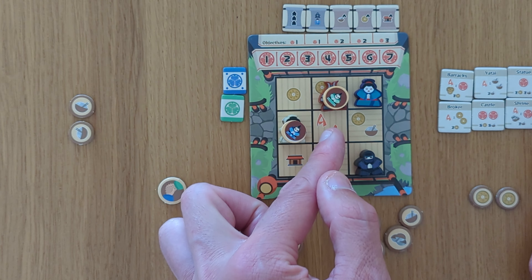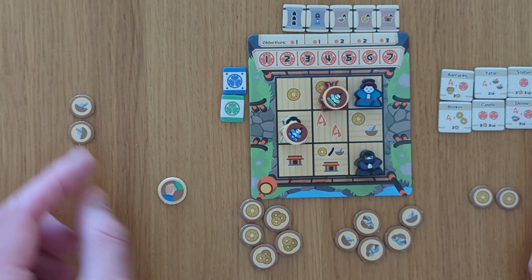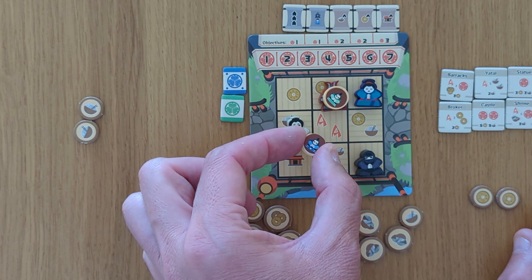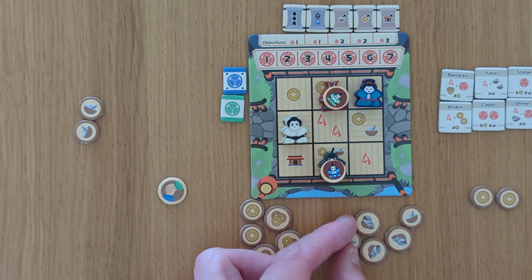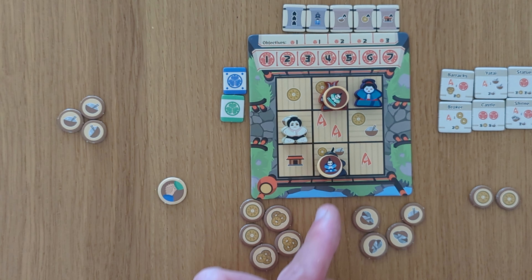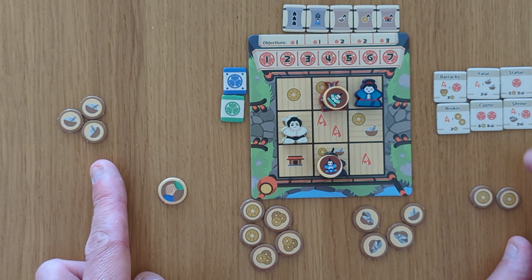So now say it's my turn. Obviously you've seen what resources look like - we only have gold and we only have rice. Sometimes you can get both for going here, and sometimes you can build a building. I've got two rice but I cannot move the white meeple, so I've got to move something different. Let's say I move the ninja - I move left one and take another rice. You can see individuals are worth one, and you can get groups of three. Now I've got three rice. I can build either this yatai building or I can build myself a shrine.